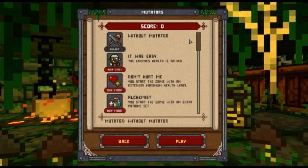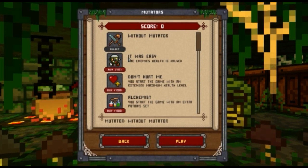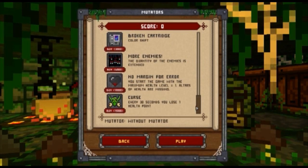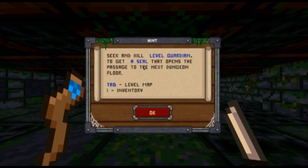So we are in the menu just to check how to start and so on. Basically there are a lot of options you can choose — they are called mutators here, and they will change the settings of your game, ending up modifying quite a lot the experience. Unfortunately I didn't unlock any of them yet, so we go for the normal, standard one.